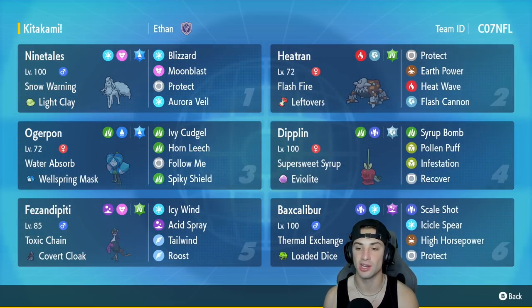Super Sweet Syrup — whenever you hop into battle, it lowers the opposing team's evasiveness by one stage, making moves 10% easier to land. Dipplin has Syrup Bomb, Pollen Puff, Infestation, and Recover.